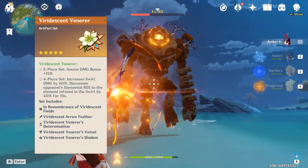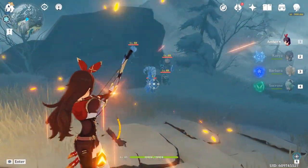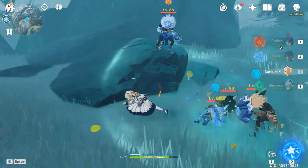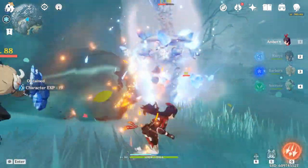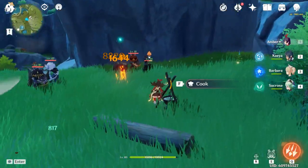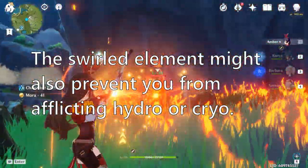You might think we could use anemo or geo characters for damage support with Viridescent Venerer, but I think it's less effective than you'd initially think. For most normal mobs, melt and vaporize with Amber already one-shots them. To use swirl, you'd need to afflict them with pyro using Amber's charged shots anyway, swirl them, apply cryo or hydro, probably needing to cleanse the pyro first, then use your charged shot again — this is pretty overkill. Just basic melt with pyro resonance is already more than enough. Also be aware that some anemo abilities fling normal mobs around, making it harder to land charged attacks on weak spots.